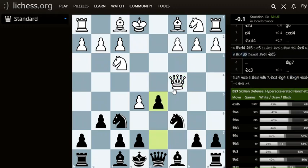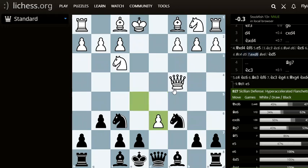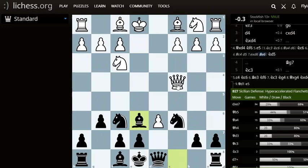After queen c4, we can play d5, attacking the queen. Now, if white takes en passant, then we play bishop e6, attacking the queen again.